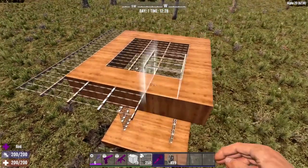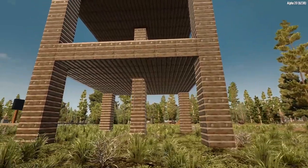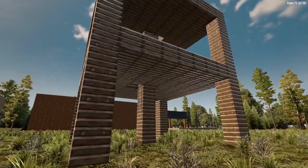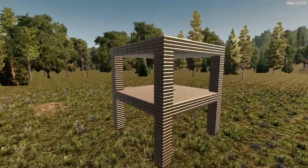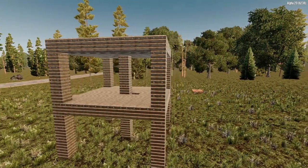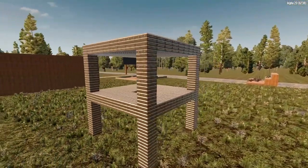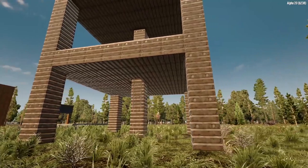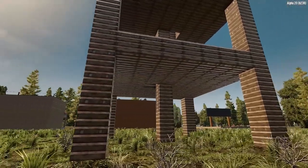To demonstrate this bug, I'm going to use a base design I've showcased several times — a basic pillar style base, or what I call the spider base. There are multiple pillars going up about 5 blocks supporting a platform, then the pillars go up another 5 blocks with another platform, rinse and repeat. In the past, this design was extremely structurally sound. Even if zombies broke down one pillar, the others were strong enough to prevent collapses — a simple yet highly effective design.